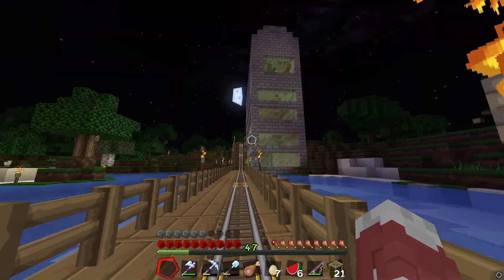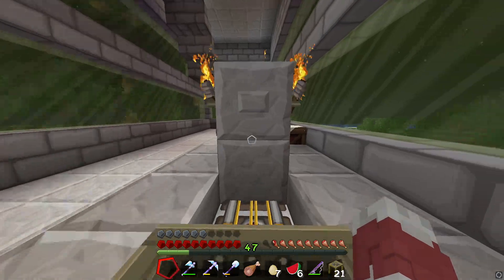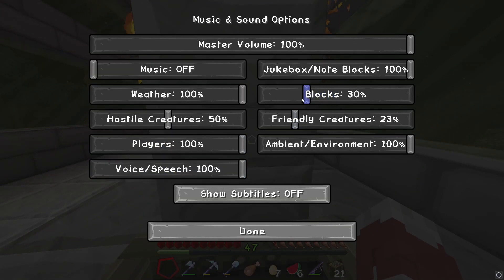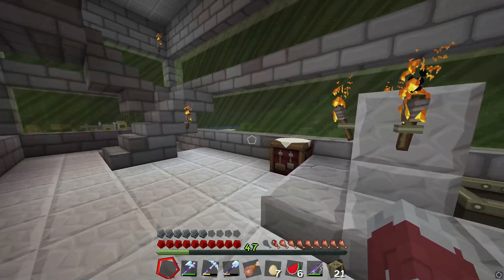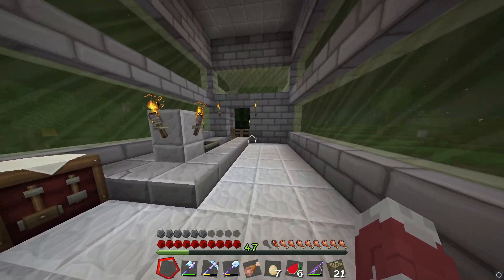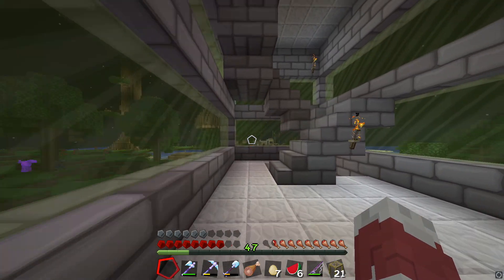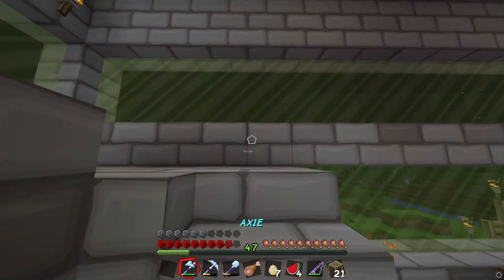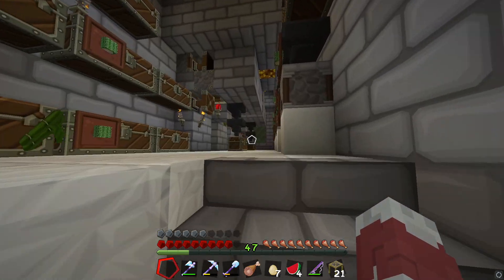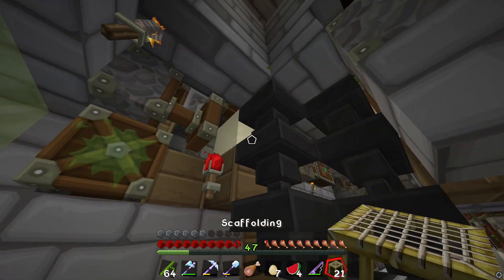I'm really excited to show you guys this factory. It is basically an XP farm. Screw off skeletons - this is what happens when you make a tour video at night. So we're gonna go up here - this is basically my XP farm, hopefully my game doesn't crash. I have an auto bamboo maker here and an auto cactus maker, and they come down into sections of the furnace.